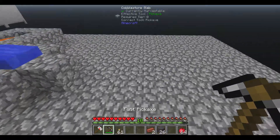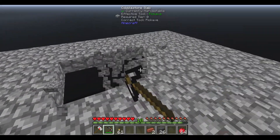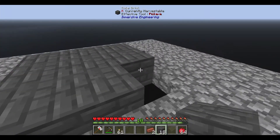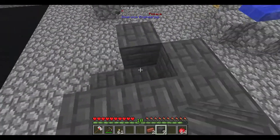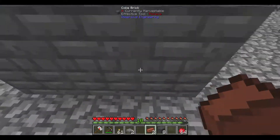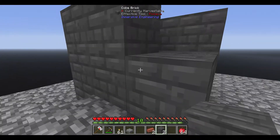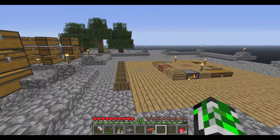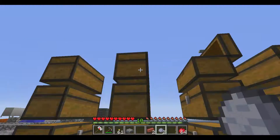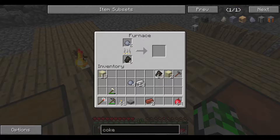I could have sworn it was 54. Let's start building it and see what happens — I'll just plop this here for now. I ended up getting eight cobblestone slabs so yeah, I'm gonna be one short. Sorry about that guys. I'll make a couple more — apparently it's a little bit more than I thought. Let's grab those and put them here.